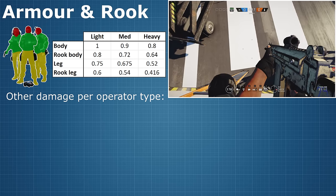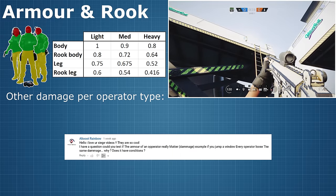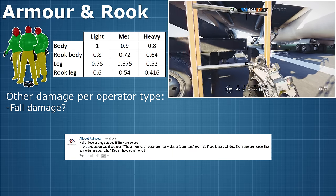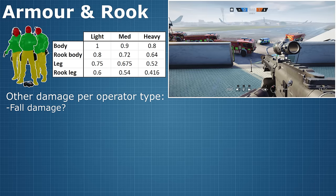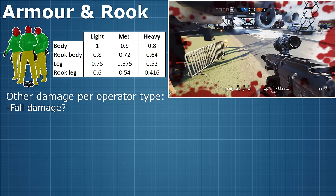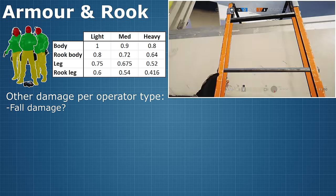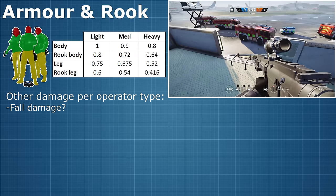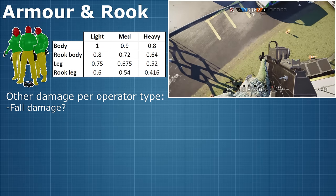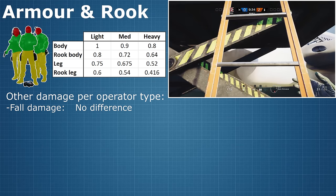Next up, I want to look at some unusual types of damage. This was inspired by an interesting question from AleutRainbow asking if fall damage was the same for each of the different operator types — it makes sense, if you're wearing heavier armour and jump out of a window, you might injure yourself more. So I jumped off a whole bunch of stuff with many different operators, and the results showed there is no difference in fall damage for different operator types.